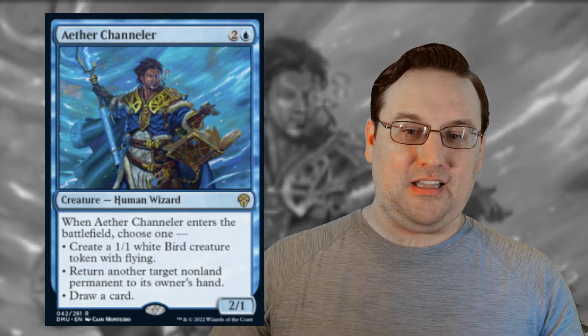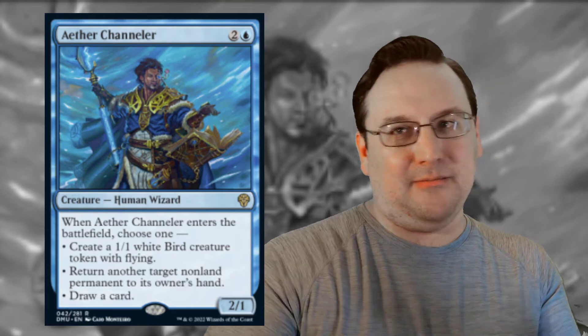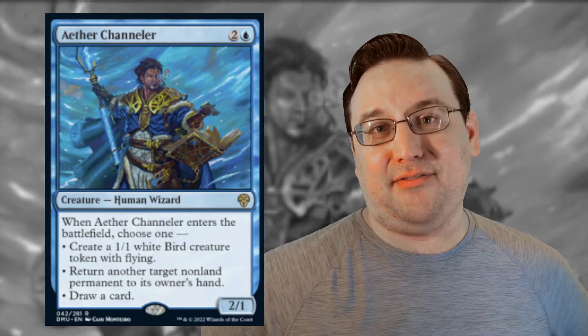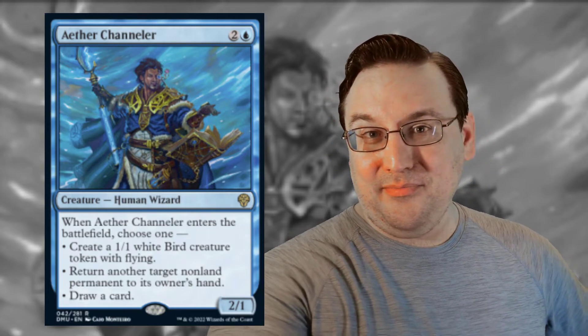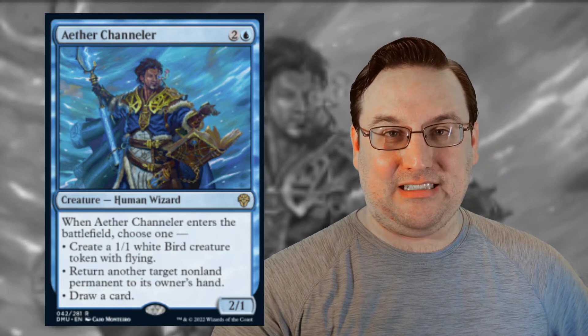I think it is fair that this card is at rare because of the flexibility it offers. We've seen Cloudkin Sage — a 2/1 flyer for three that draws cards — and Man-o'-War that bounces a thing, but Aether Channeler is kind of all of them at once and can produce a Bird token. If you're doing blink stuff or ETB stuff, there's no reason not to have it. Also, the angel we were talking about — Sarah Paragon — can pull this back from your graveyard. I think this set is going to be really good. The power level looks strong without being broken, which is exactly where I want to see it.